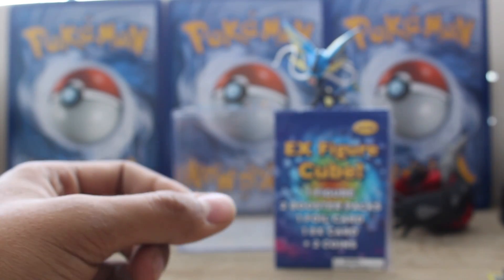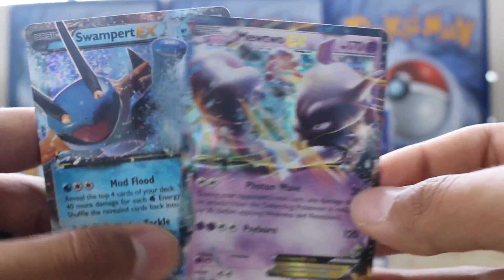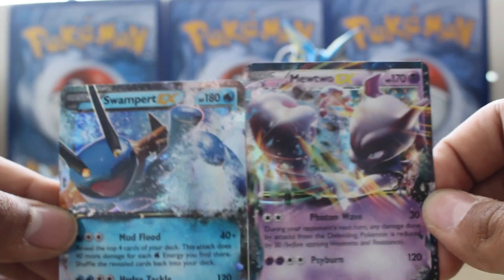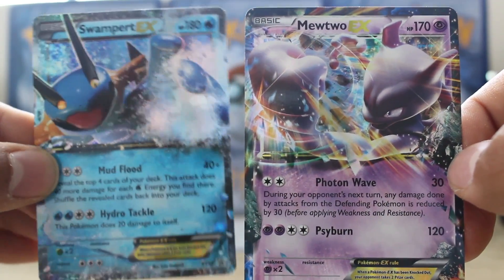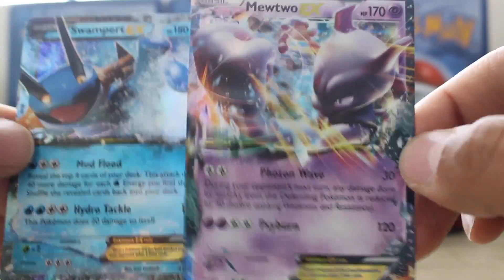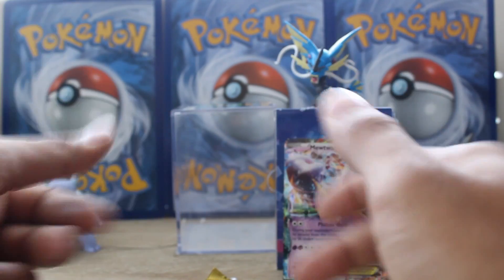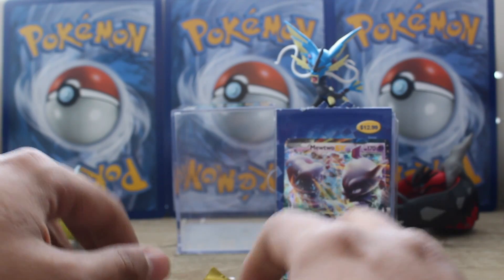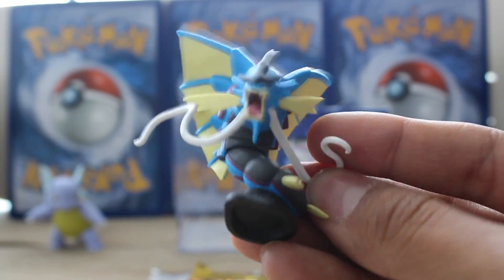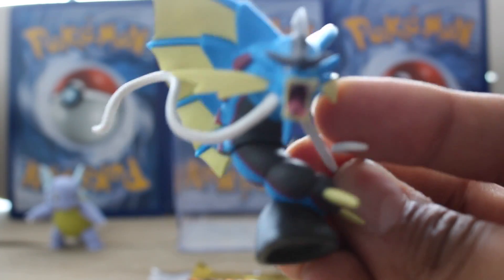All right, y'all. Let's take a look at what this EX box gave us. We did get an EX figure cube and it provided us a Swampert EX as a promo, and a Mewtwo EX that we pulled from Breakthrough. Nice. Go ahead and give a like if you were stoked about these pulls. If you guys liked this video, please give it a thumbs up. I'm going to let Gyarados sign us off here. Stay sharp. Keep cracking them packs. That was really bad.